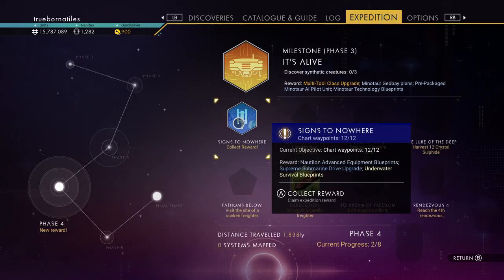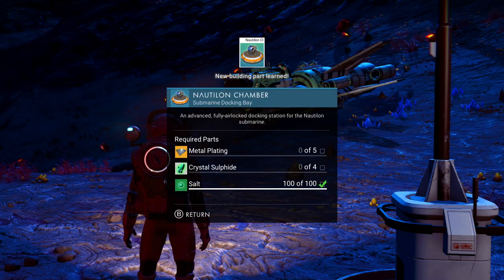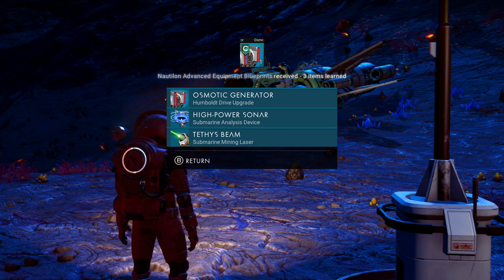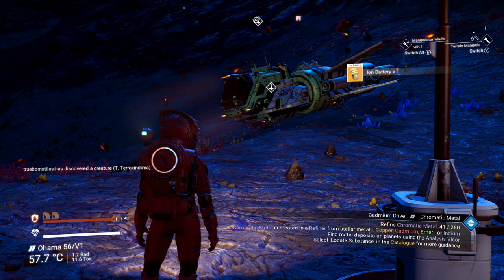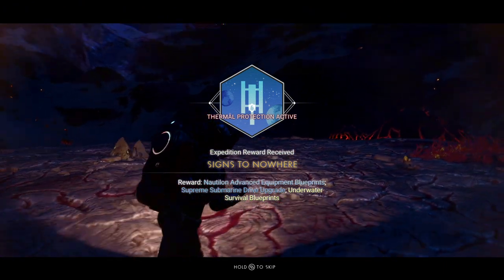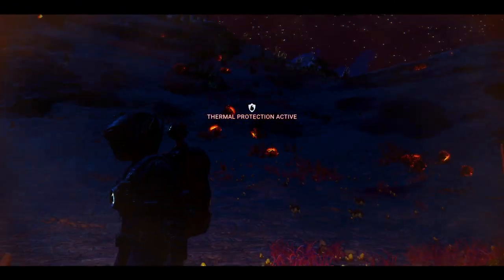Notchelon advance equipment blueprints: supreme submarine drive upgrade, underwater survival movements. And all these things, because we do have to go underwater at some point to look for a sunken freighter.